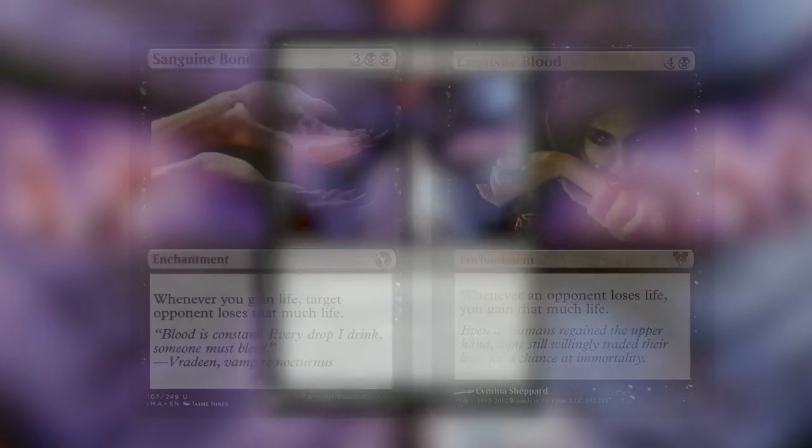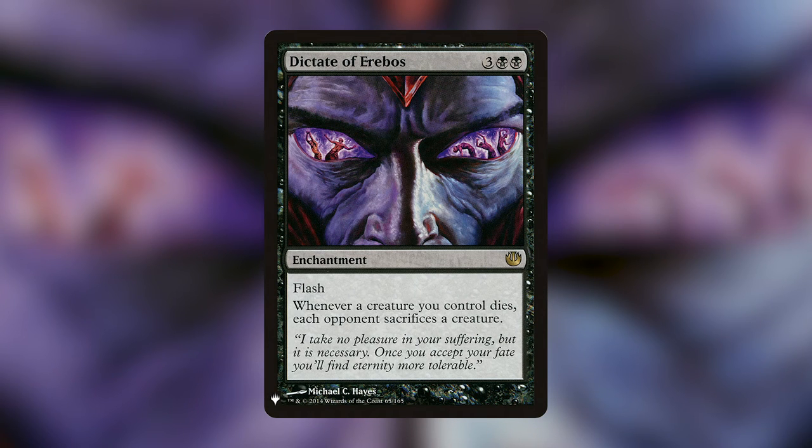My favorite black card is Dictate of Erebos — an enchantment for three and two black with flash. Whenever a creature you control dies, each opponent sacrifices a creature. It's very simple and very good in decks where you're killing your own creatures, like my Teysa deck or Maren. I will always remember flashing it in at the end of Caleb's turn — everything died and it was all thanks to this card going off.